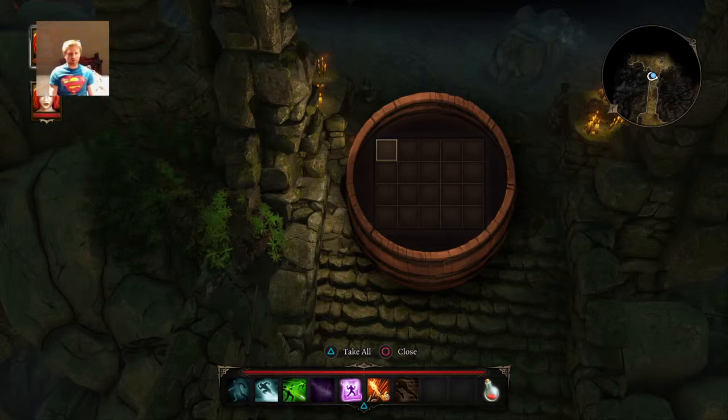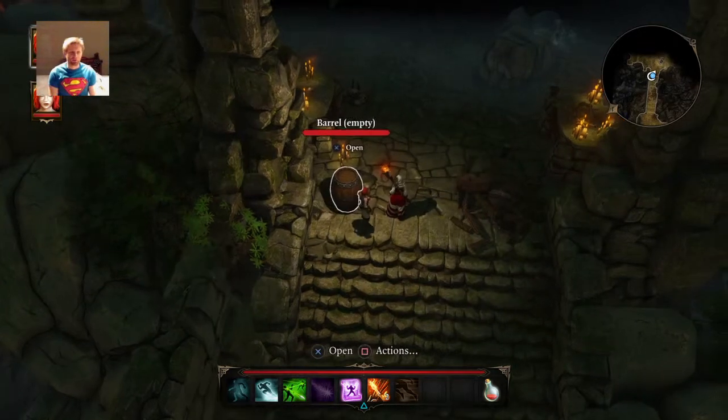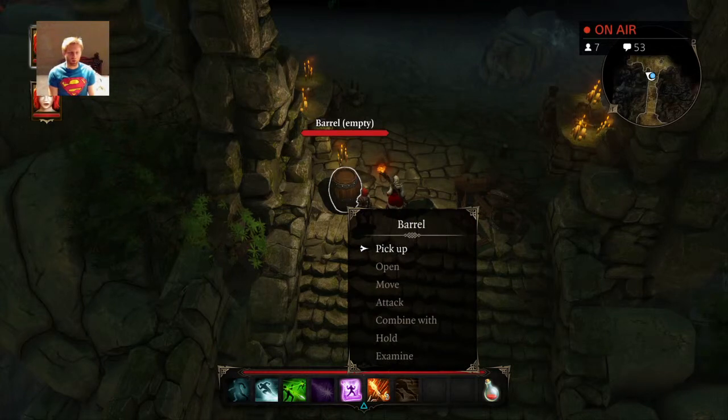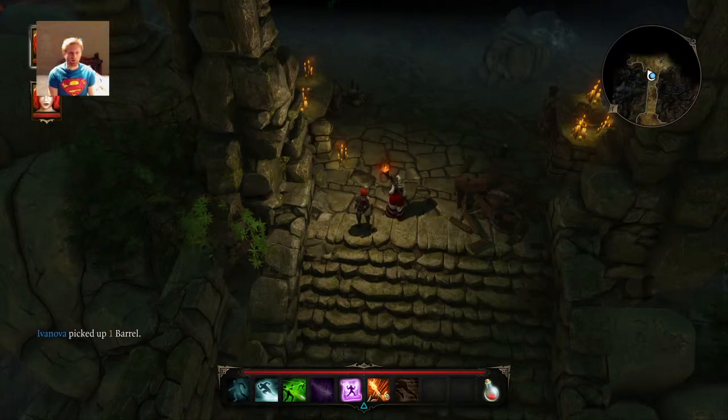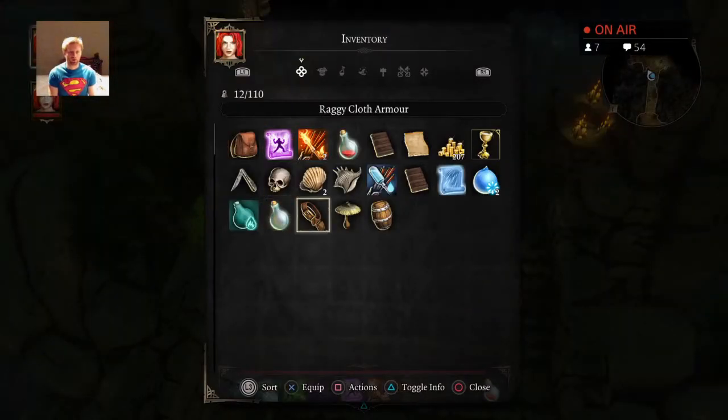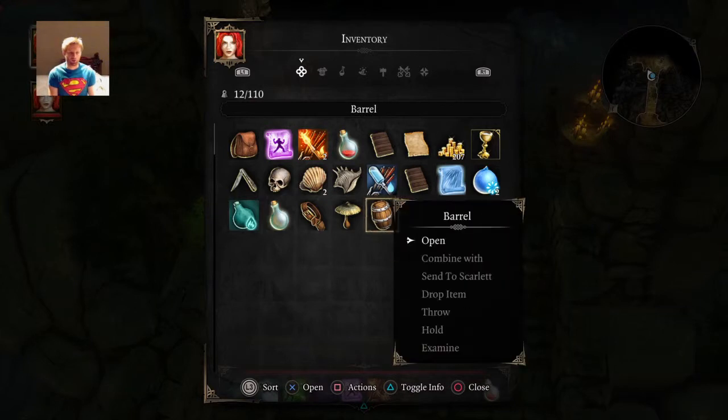Did we ever play that Tomb Raider game? We never did. Well, you finished it with me. But I had no weapons. Pick up. Inventory. Carrying a barrel around — that's not good.